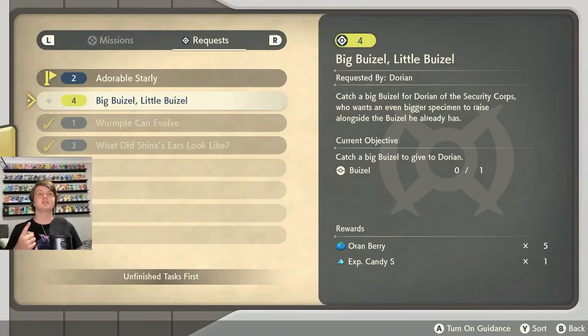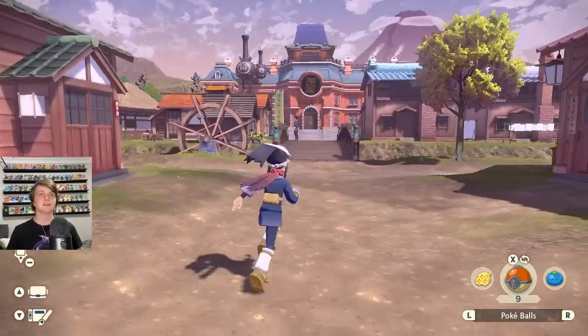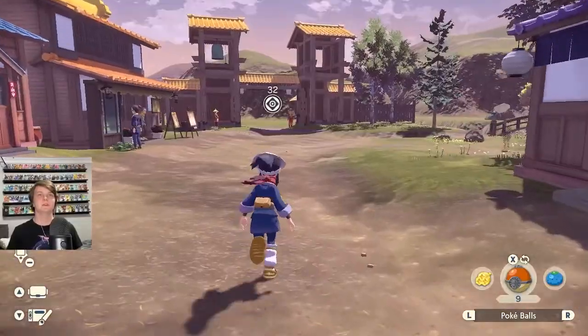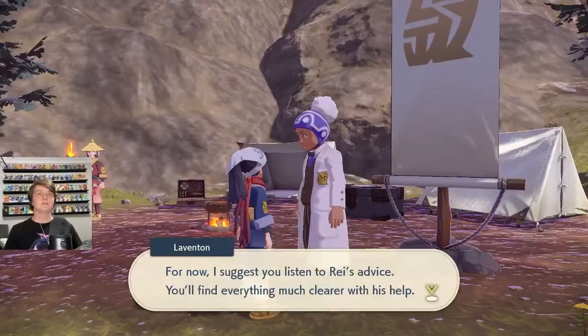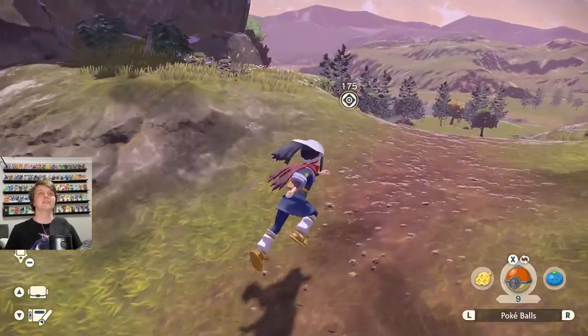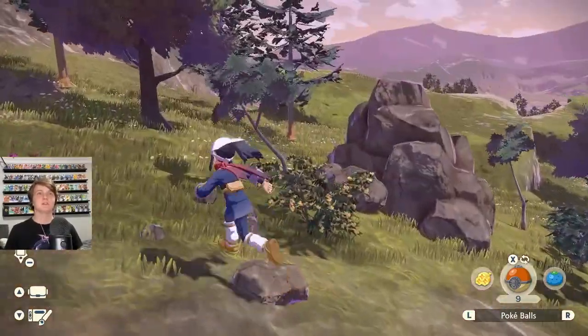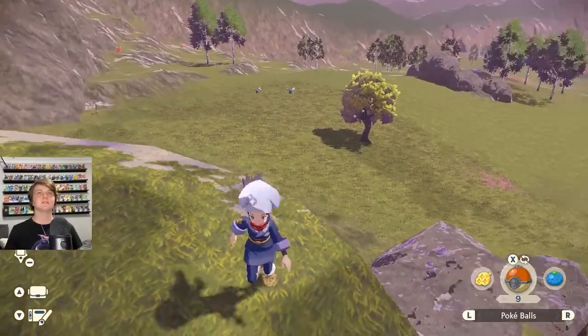The main mission is to complete the Pokedex by accomplishing research tasks - speak to the professor to learn more. Let's do that first. I want to do the story while also doing side quests along the way. Oh wait, he's probably at the camp. We're going back to the open area then to the camp. Talk to Lavington - the objective is actually over here. I wasn't even meant to go back to the village, but good thing I did because I found more quests. Let's find some Starly.